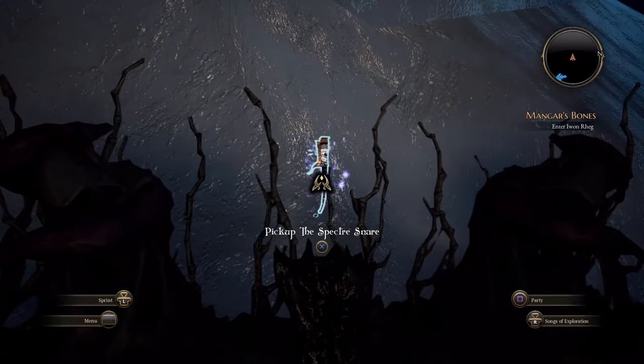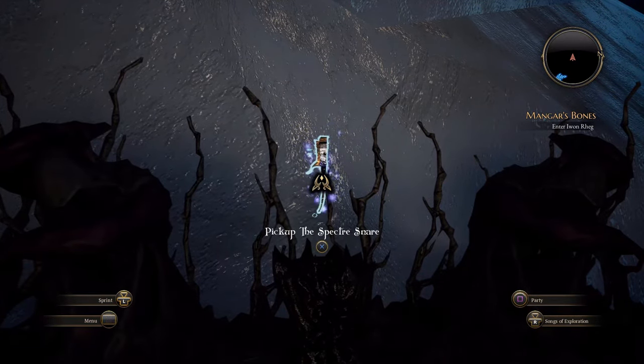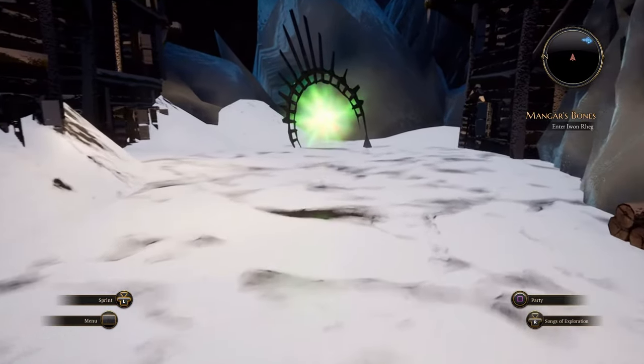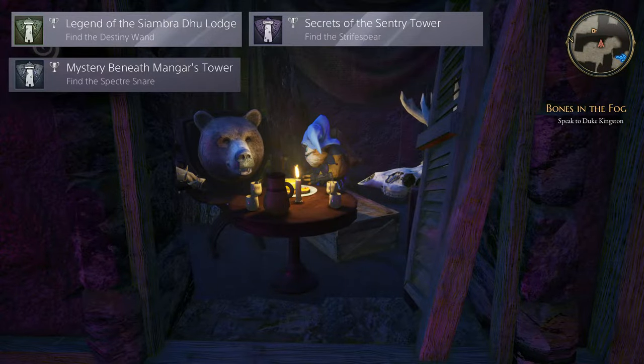This next set of three trophies can be gained during side quests, but they are missable if you hit the point of no return. There are three of them: find the Destiny Wand, find the Strife Spear, and find the Spectra Snare. These are all in side quest areas. If you do the point of no return you instantly lose access to them, so make sure to do these before starting the Hungering Blade.